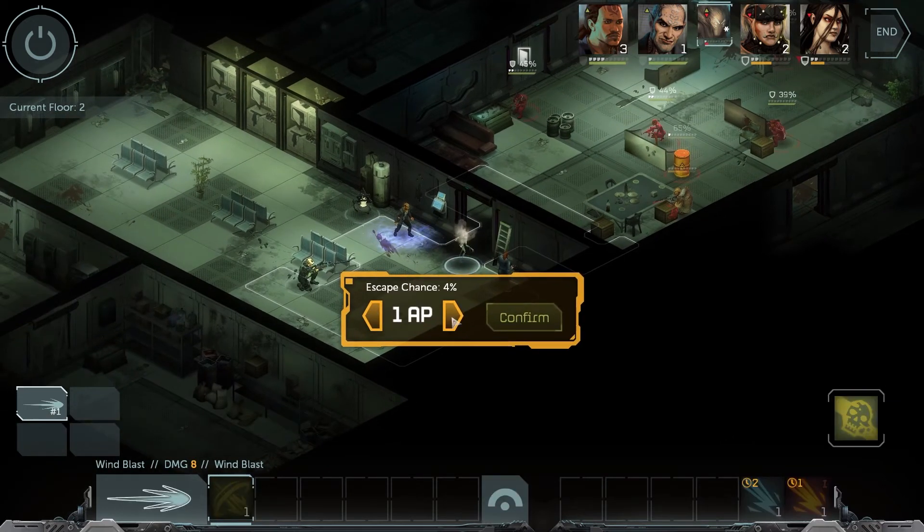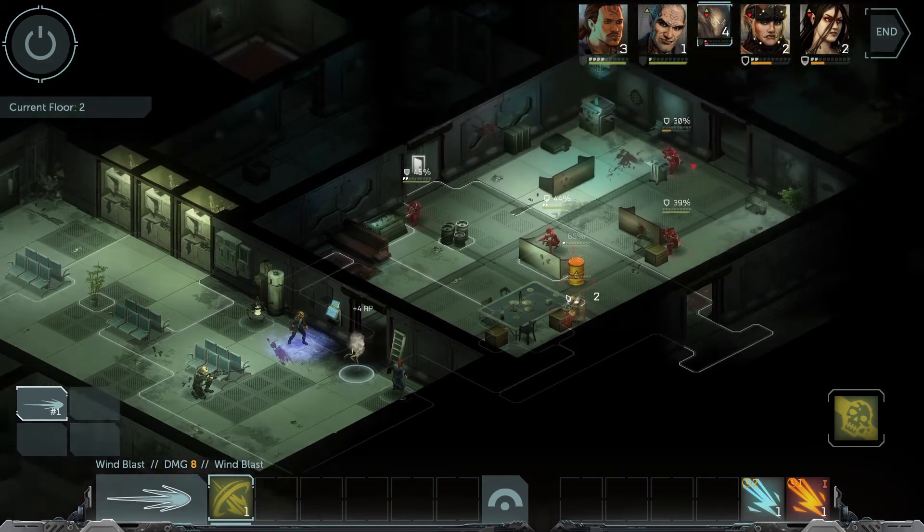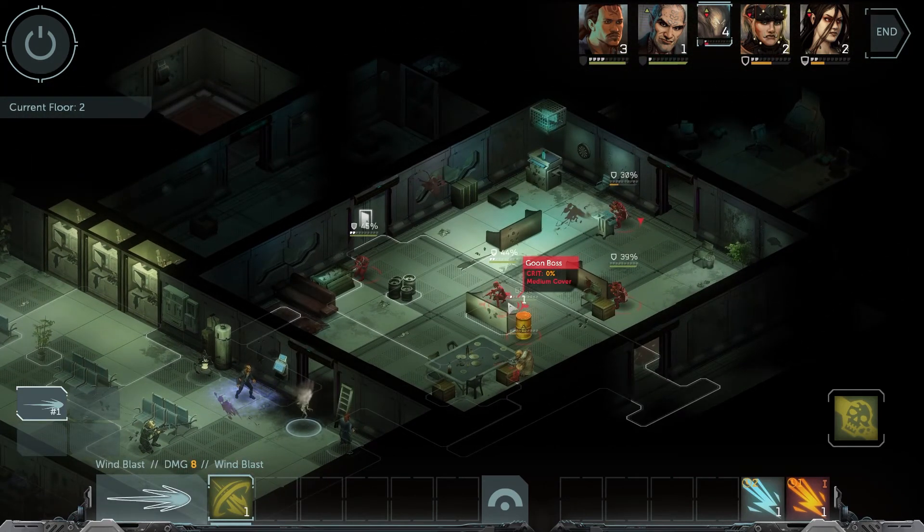The Wind Dancer is going to make its move first — we're going to do the same thing. Seven percent. This time the Wind Dancer is in the control of Dietrich. With four action points, you're going to fire.